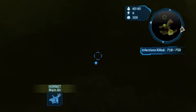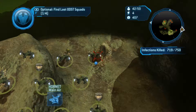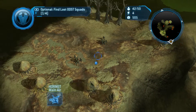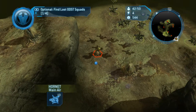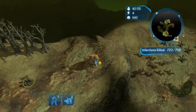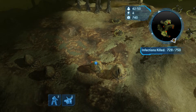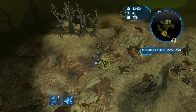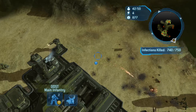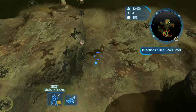I want to see what's over here because it looks like there's nothing over here. In our platoon we all scattered when it hit the fan. I'm basically trying to find troops. I'll send the ODSTs this way and keep everything else where it is.